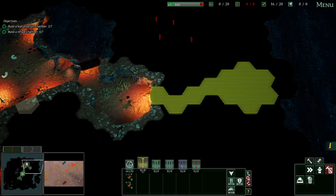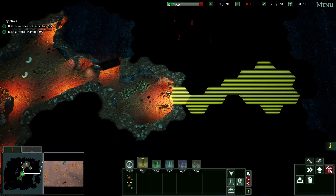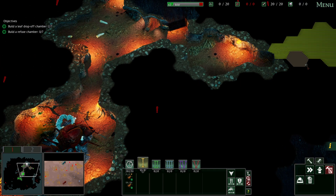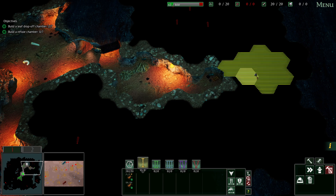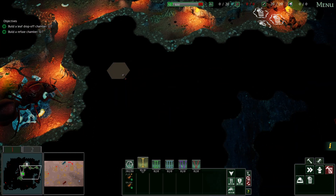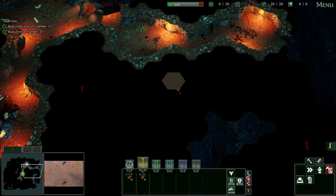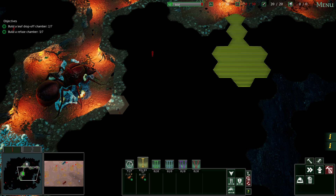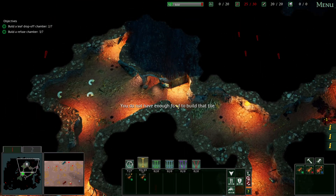What we're doing now is initially digging out an area for our leaves and an area for the waste. I want to set up some media and make it a nice little area. There's a chamber here - when we have enough food we can do that.